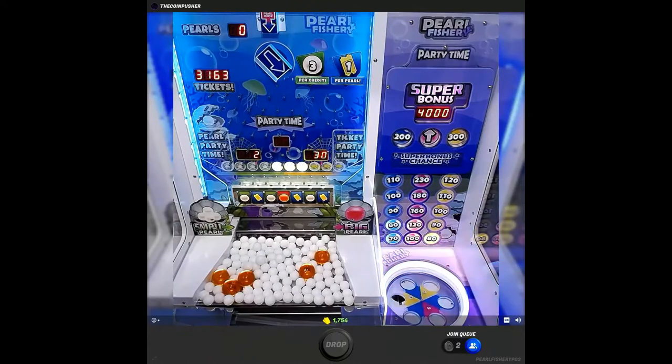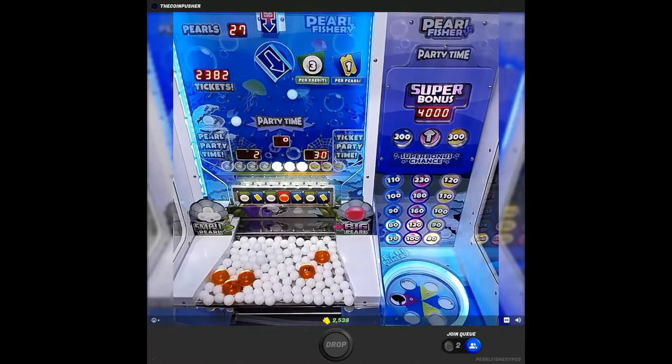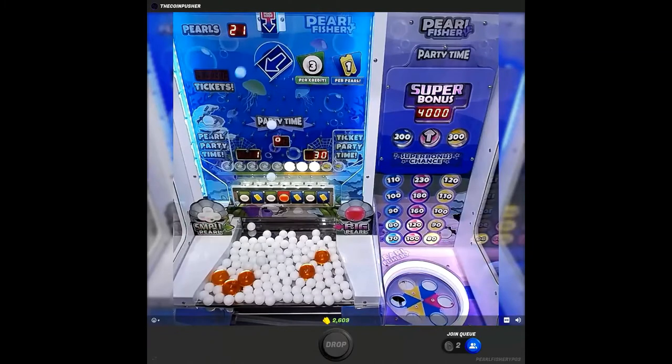We've got three lights lit up — actually one to the pearl side, two to the ticket side. Let's see what we can get. I still have some credits left so we can add more plays easily. Watching those tickets count down is so slow — the machine is an actual machine but we're playing it digitally, still it should go faster. Here we go with 30 more plays.